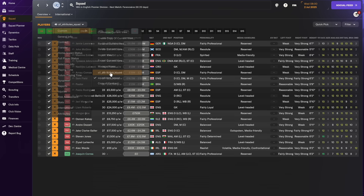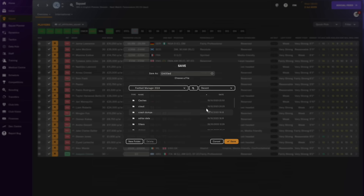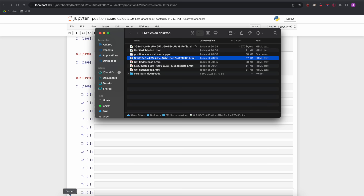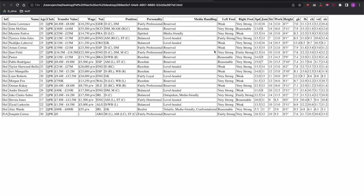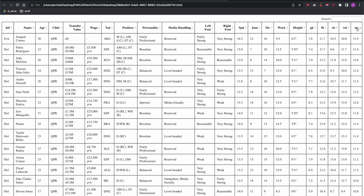So how will we assess players? If you look at my previous videos you'll see that I use a scoring system which is based on the attributes and calculated in Python. I take data out of the game, load up some Python code which performs calculations on those data, and then provides me the view of the squad.